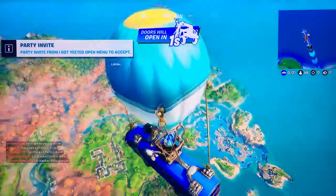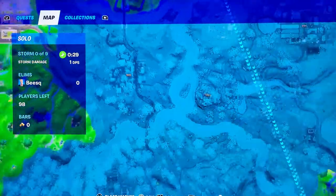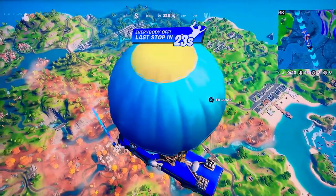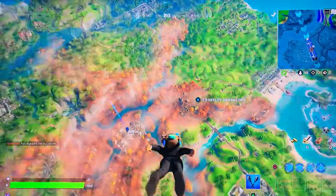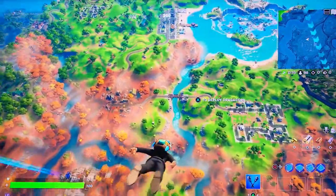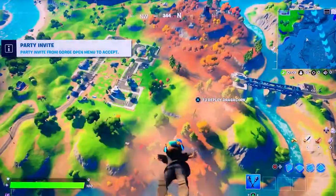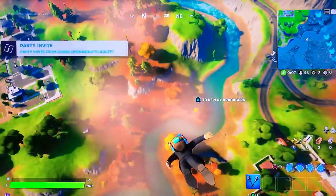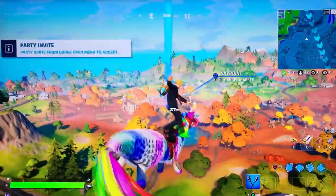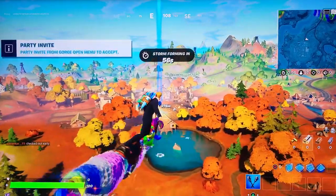Where are we going then? New Weeping Woods - no. Let's go middle of the map, zero points. Just the tower, of course it's just a tower. What's next to PP? What's that? I cannot wait - is it Frenzy Farm? Yes! Yes! Thank god it's back - I thought I'd lost Weeping but now I've gained Frenzy.